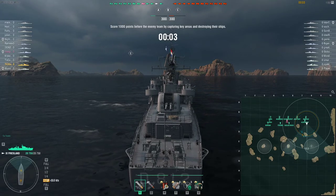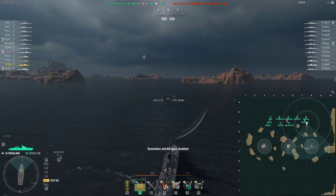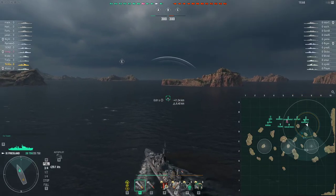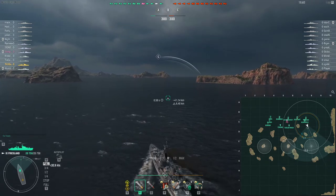Hello. I'm here today in the tier 9 pan-european or Dutch destroyer, the Friesland. We're here today on the map of the Loop and the mode is Domination. We're in what turns out to be 7-9 matchmaking. There are a couple of unlucky tier 7s, so we are fortunate enough to be top tier.